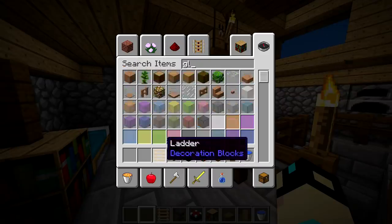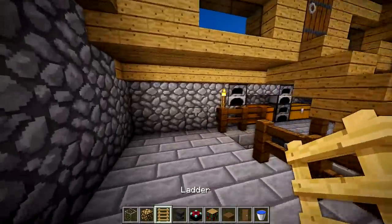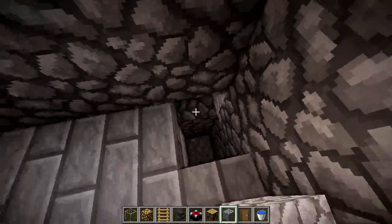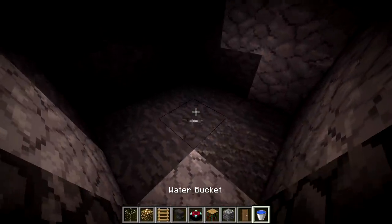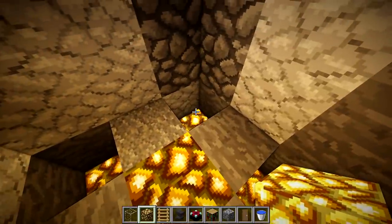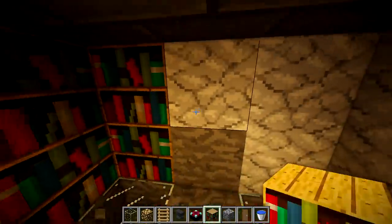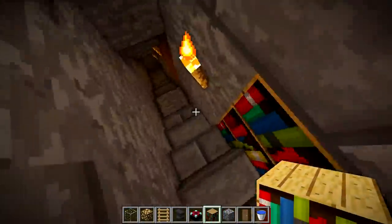Glowstone is optional of course, and optional glass — that's just how I chose to light up my enchantment area. Come down in the corner and break out a three-by-three area for the enchanting table. Place glowstone at the bottom block, two blocks up on each side, then fill this in with glass. I chose to put bookshelves on the outside so we have a proper enchantment table area.